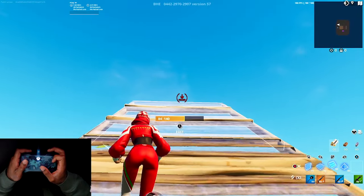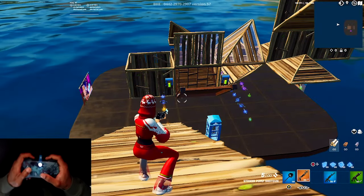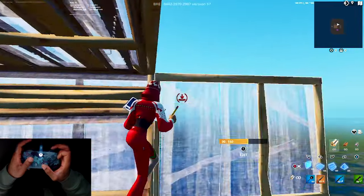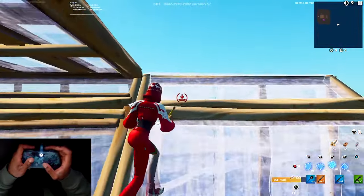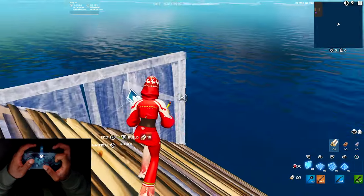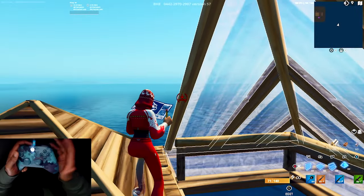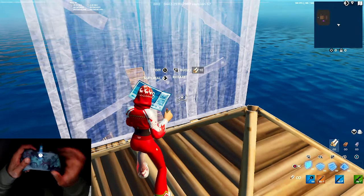You don't gotta do crazy builds. I know you're used to holding the controller regularly — once you get your muscle memory down, that's all you gotta do. Just run, spam builds — run, cone, floor, edit, edit. Cone, floor, edit, edit — whatever your edit button is, just do that over and over again until you're fully comfortable.